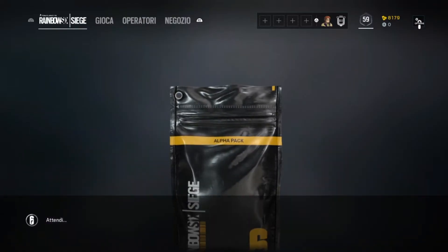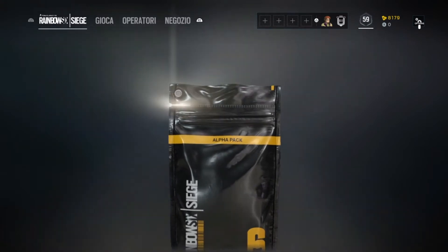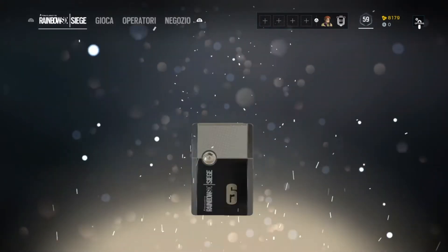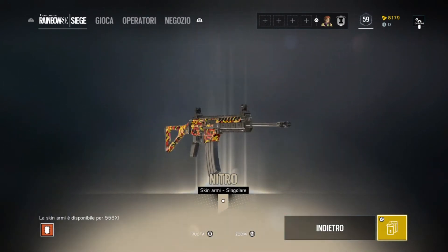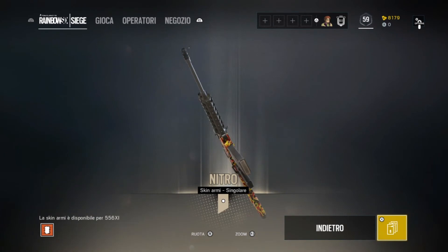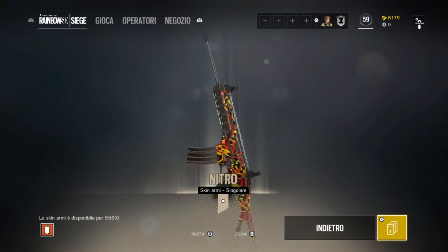Andiamo con l'ottavo pacchetto. Sarà bianco questo. Andiamo qua, apriamo, schiacciamo. Bella per Thermite questa. Troppo bello, troppo bella. Cazzo.